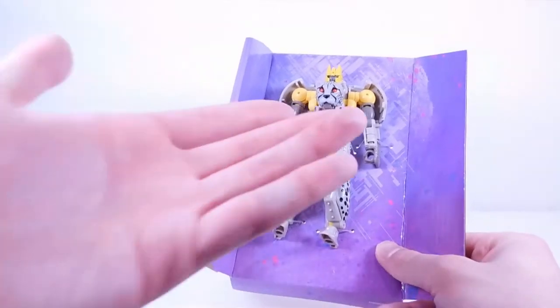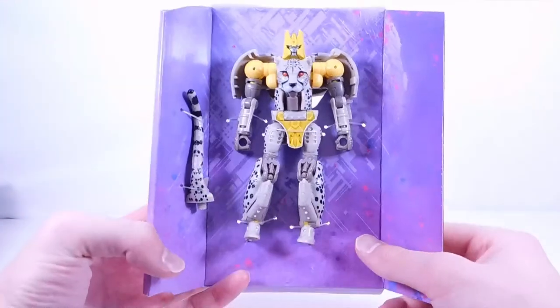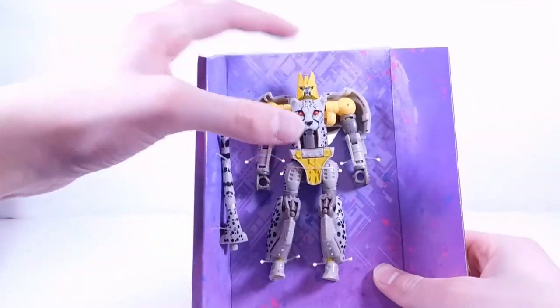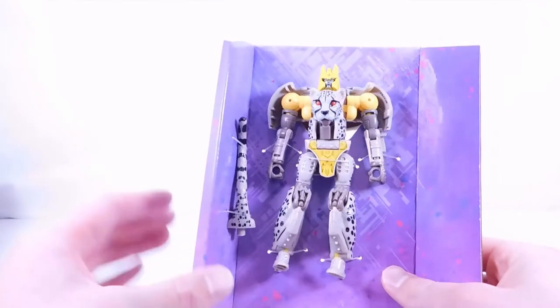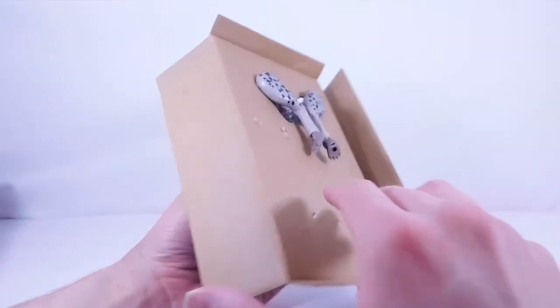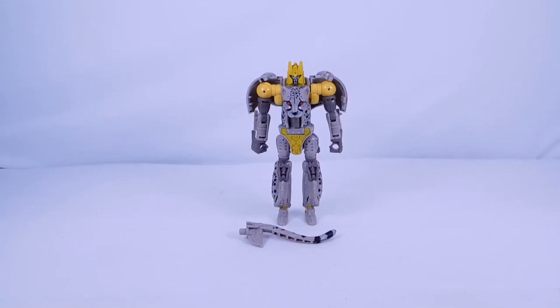I quite like the head sculpt — the gunmetal gray for the face looks pretty cool. On the back the animal legs are sticking out, which you can position in several ways. Here we have Night Prowler out of his box. This actually might be my favorite deco of all the versions of this mold — you have Shadow Panther, Cheetor, Mutant Tiger Tron, Ravage, and normal Tiger Tron. There are a lot of versions of this mold and this one might be my favorite deco.